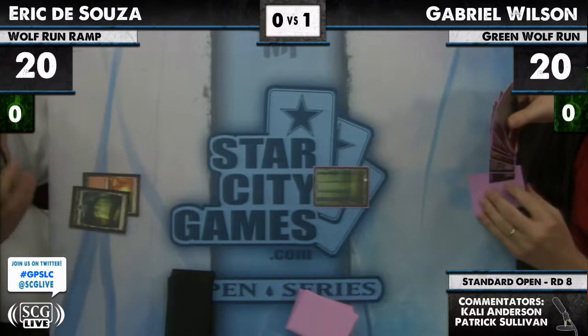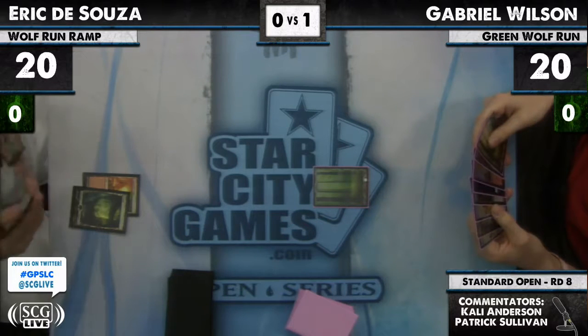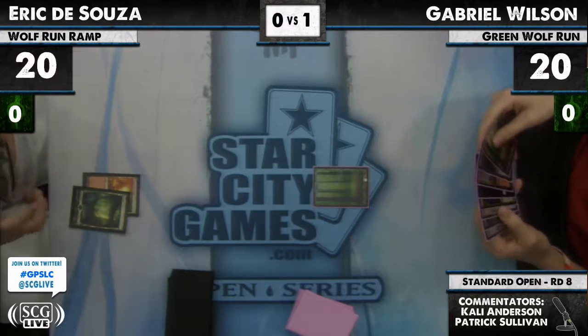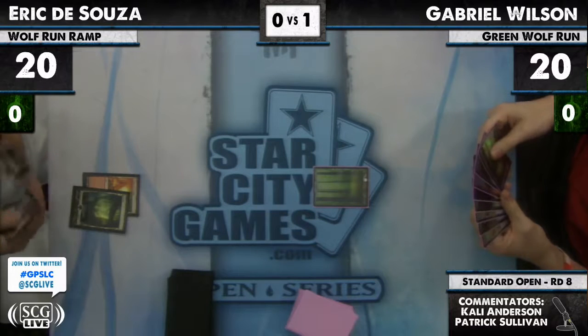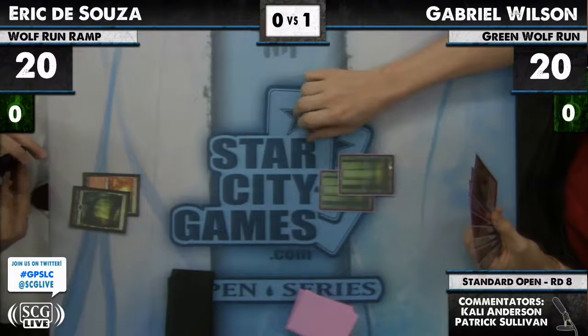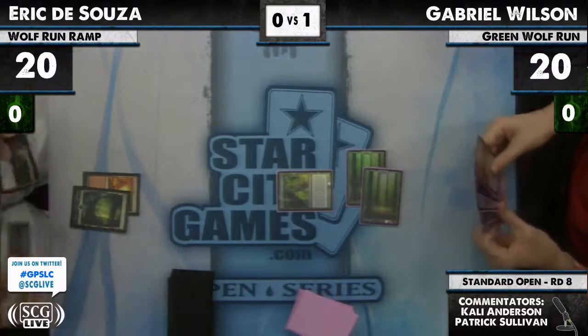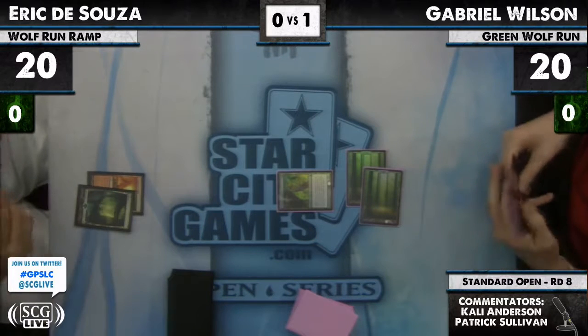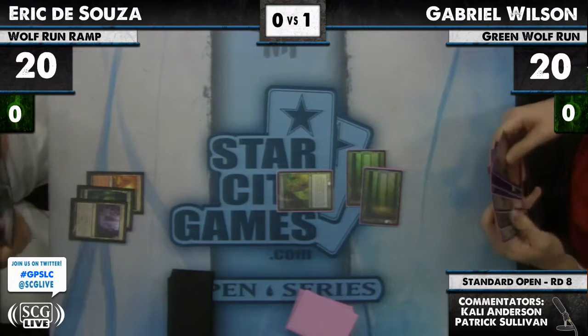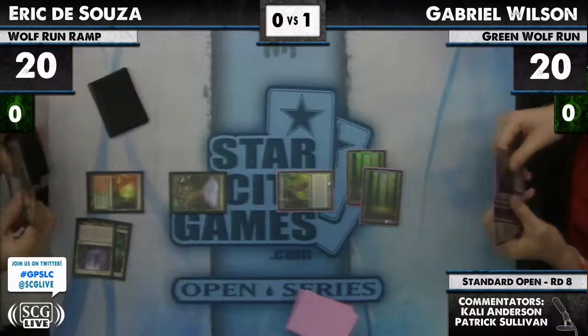No turn two ramp spell from Eric. Gabriel is thinking quite a while — his deck doesn't have a lot to do on turn two except Zenith for Birds of Paradise or play Viridian Emissary. He has Viridian Emissary — that guy. If he was tanking that long, he had to be weighing that against Zenith for one, since Strangleroot Geist is so much better. A Rampant Growth on turn three from D'Souza.